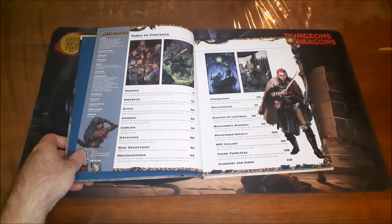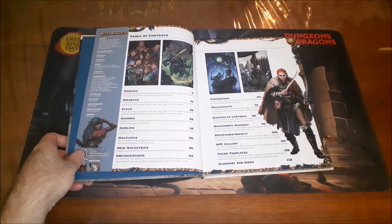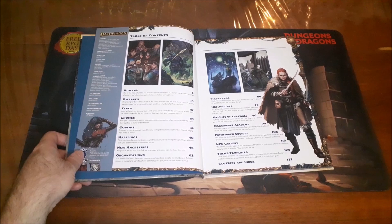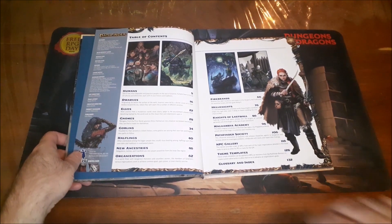So we have stuff for humans, dwarves, elves, gnomes, goblins, and halflings — keeping in mind that half-elves and half-orcs are found under the human entry. They'll have things like new feats or new heritages, which give you abilities that differentiate your culture from another culture of the same ancestry. You usually get some ancestral feats — really cool stuff here.